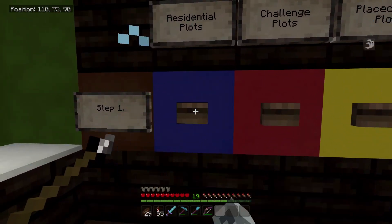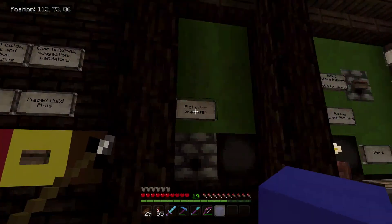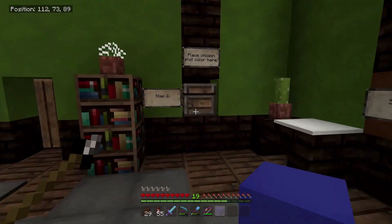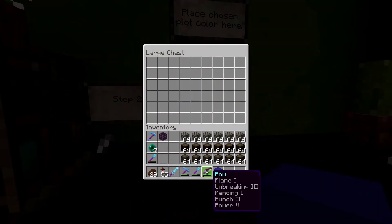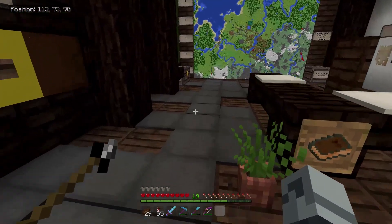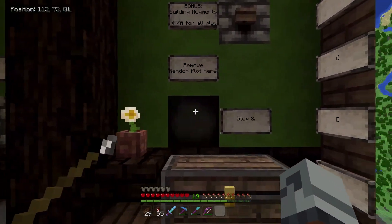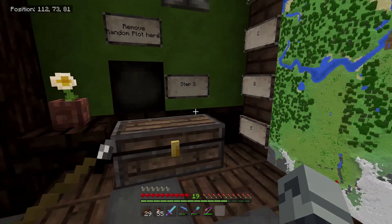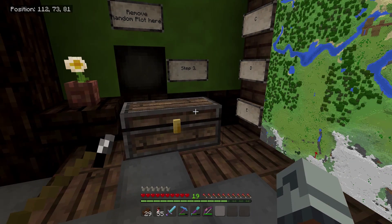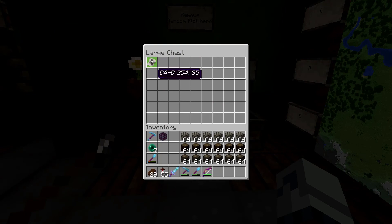I just want to build a little house. Let's grab a blue one, and that's going to make this thing ding over here, and it's going to give us a blue plot marker. And we can just come over here, place in the plot that we chose, and after some time it's going to make some dingy sounds, and this light will light up. And then this will stick, pop out. There we go! And that means we got our plot.